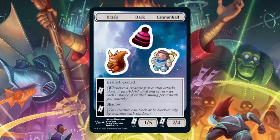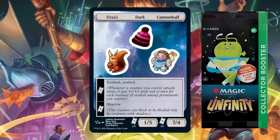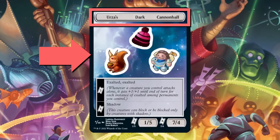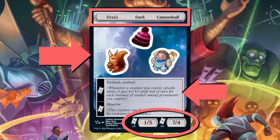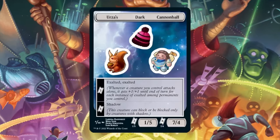Stickers come on sheets, one of which can be found in every pack of Unfinity. There are 48 unique sticker sheets, each coming with three name stickers, three art stickers, two ability stickers, and two power and toughness stickers. Apart from the power and toughness stickers, no two sticker sheets will contain the same sticker.